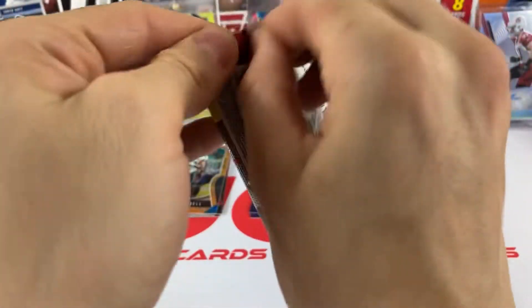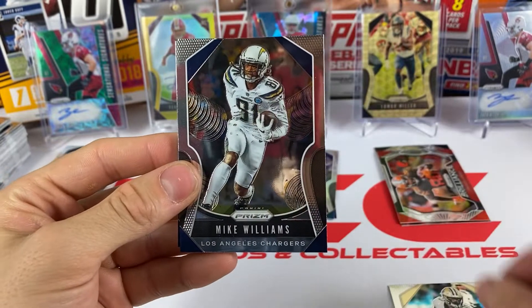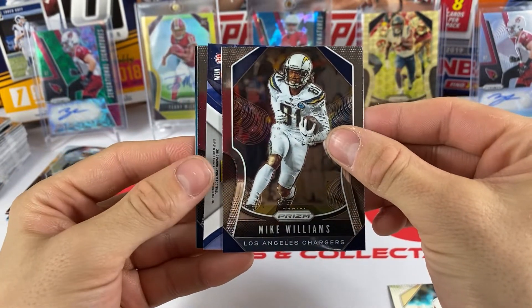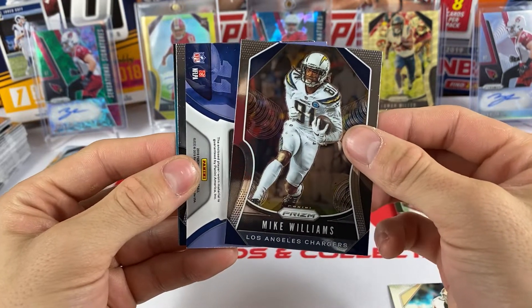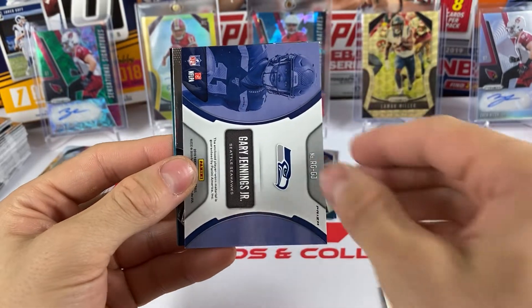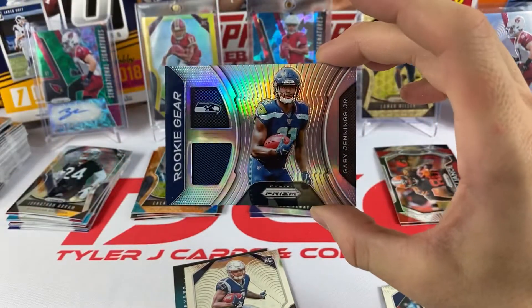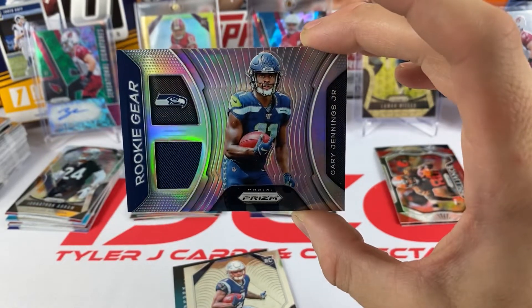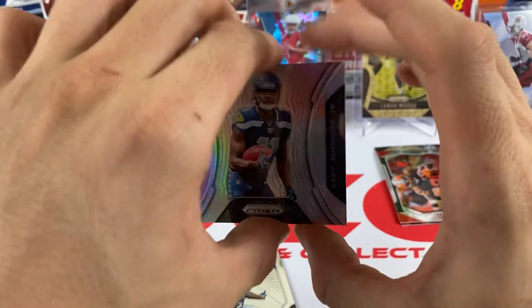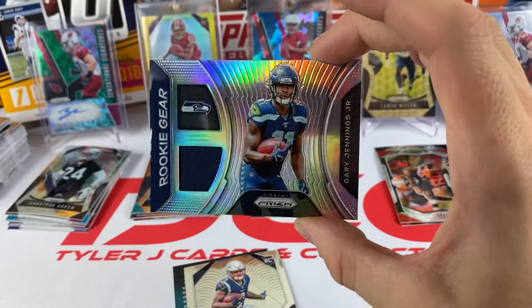We got two packs left. Still got one laser left and hopefully we get our neon green soon. Mike Williams, we have a memorabilia card - it's going to be a Gary Jennings Jr. from the Seahawks rookie year. Last time we got a Darius Slayton rookie year. That's a nice one - Gary Jennings Jr., former West Virginia Mountaineer. That is our relic for the box.